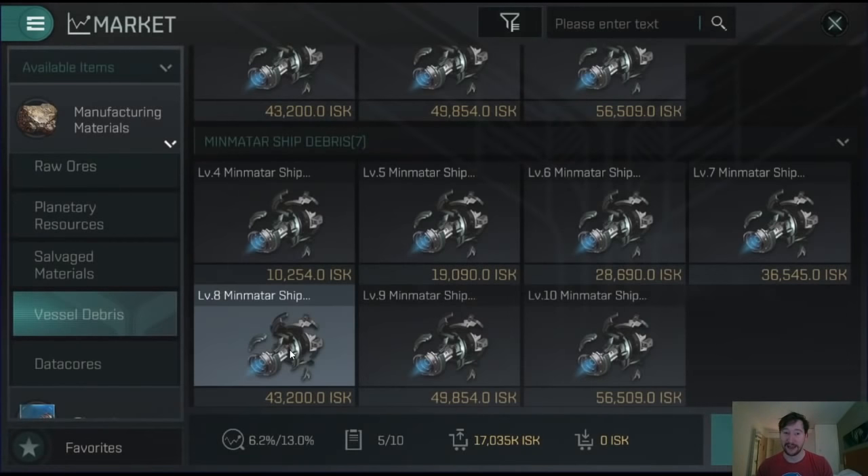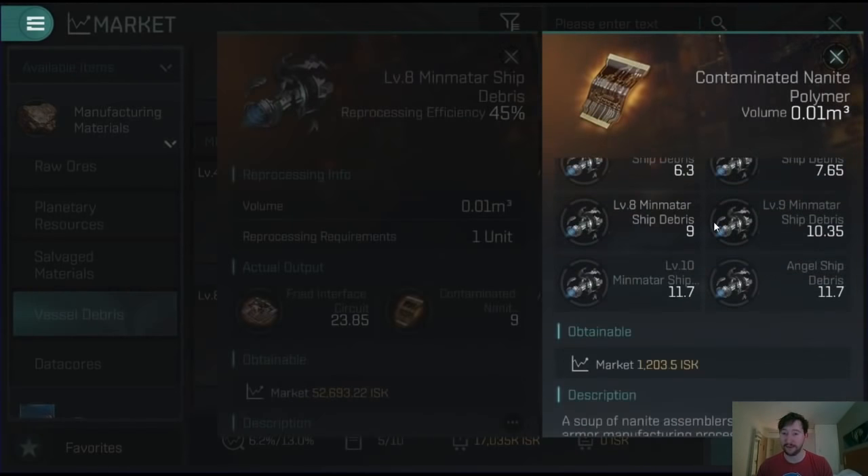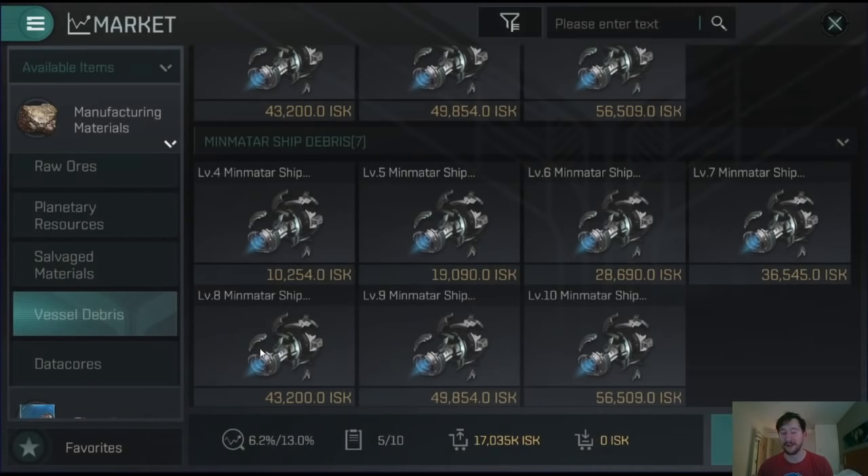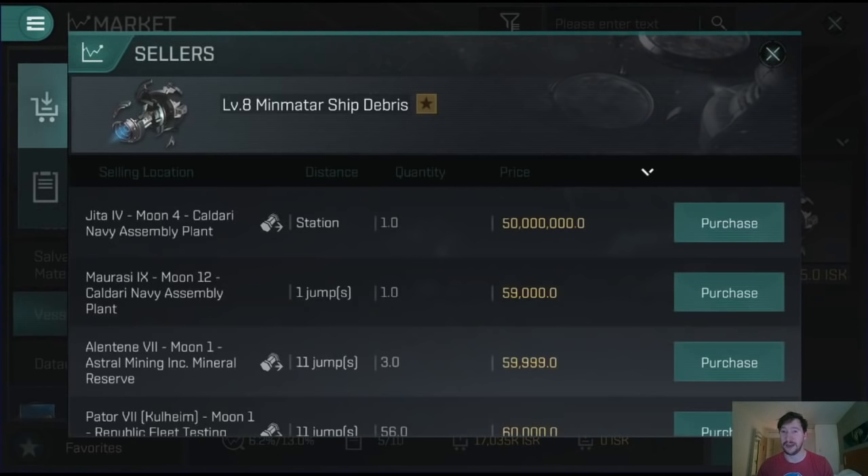Then you add the 9 contaminated nanite units - they're going for around 1,000, so that's about 9,000 added on top. Add that together and you're looking at basically 104,000 ISK total. Multiply that by 0.818 - which is essentially 81.8%, accounting for all the tax taken off - and I'm going to get about 85,000 ISK per Min-Matar Level 8 ship debris after all tax.